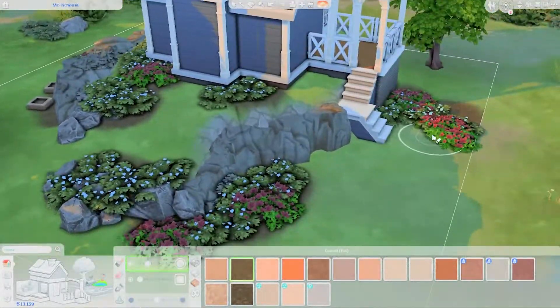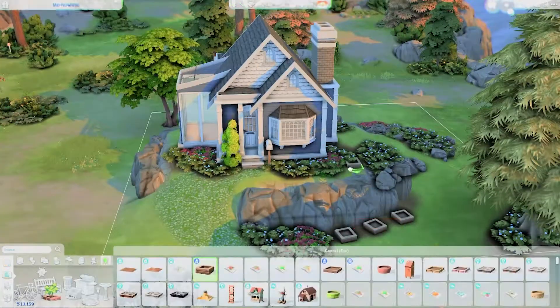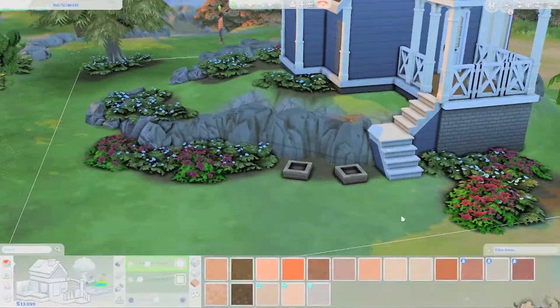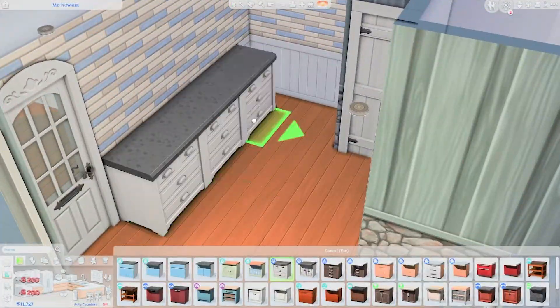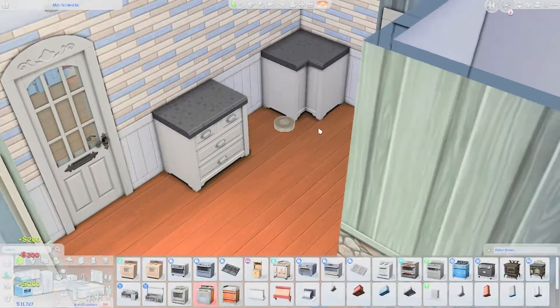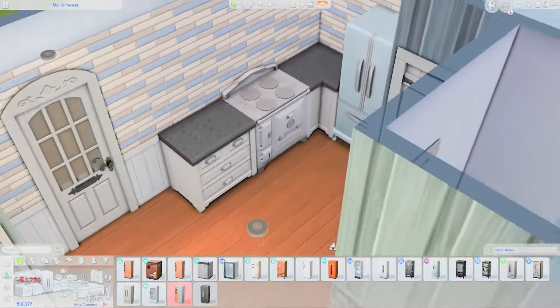The landscaping is not much — just a couple of bushes here and there. I also added some planter boxes from the debug items of the Outdoor Retreat pack, which I believe is one of the first packs to come out. But now we are moving on to the interior.